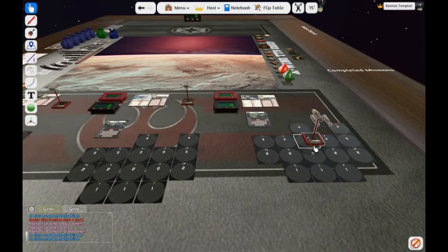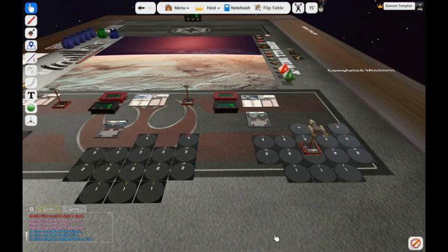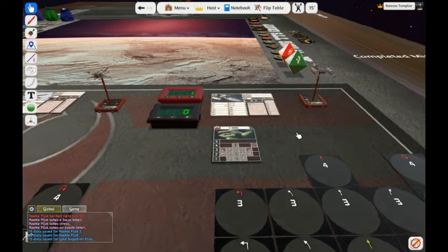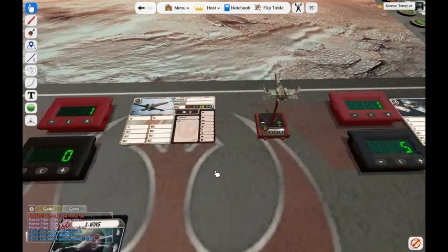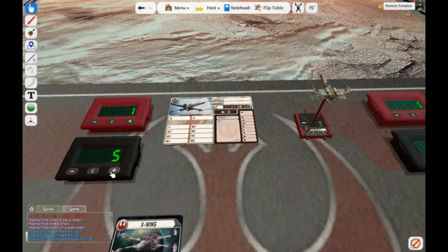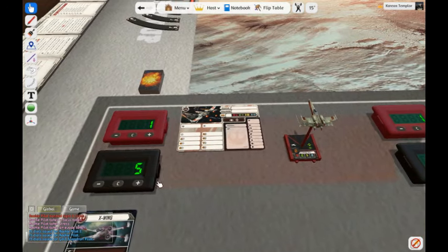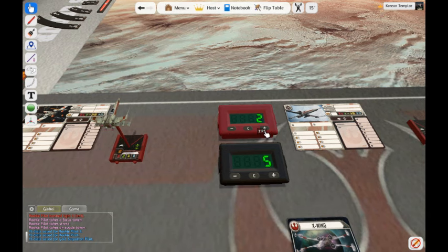You definitely have to download the PDF rules for Heroes of the Aturi Cluster — they're easy to find online. According to the rules, everybody starts with five experience points to spend. In this case, I'm only going to increase the Pilot Skill of the pilots, so they are going to go to Pilot Skill 2, and that costs two points.